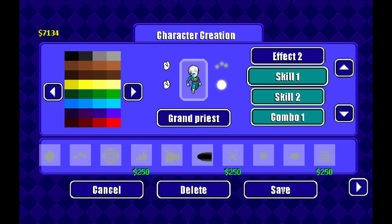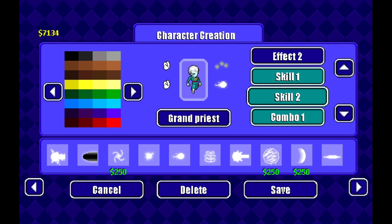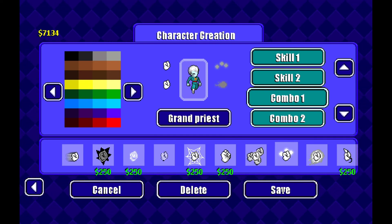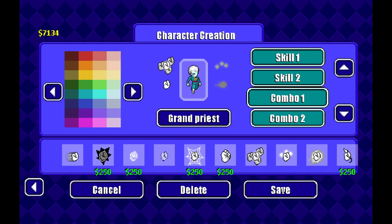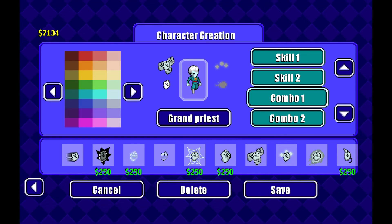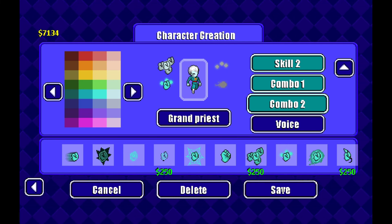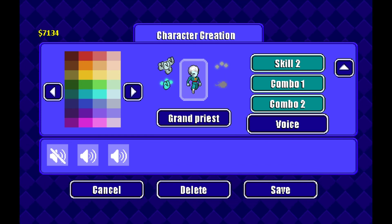For skills, you can give him whatever you want. I'mma just give him these. For the combo, you can give him any combo you want. That's basically how you make the Grand Priest. I hope this was helpful.